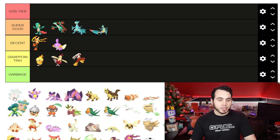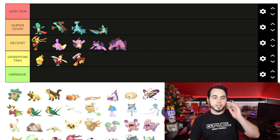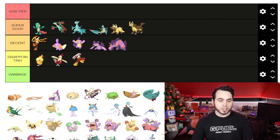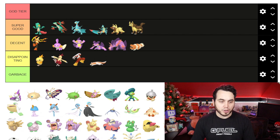Mudkip I think is Decent. Mudkip's Shiny isn't all that crazy to me. A lot of Water-type Shinies go from blue to purple, so it's not anything super original. Poochyena I think is actually Super Good, and Mightyena is also Super Good — those Shinies are quite nice. Zigzagoon I think is Decent, but I don't like Linoone as much. I feel like Zigzagoon just looks better.